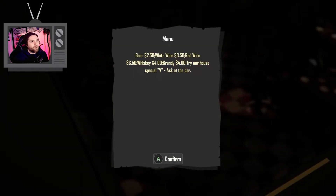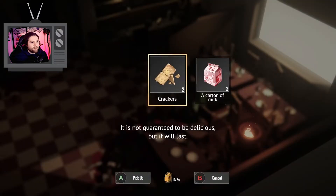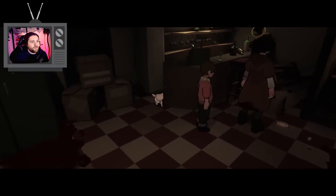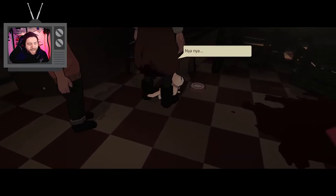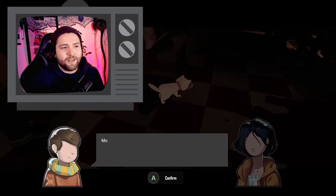Beer $2.50, wine $3.50, red wine $3.50, whiskey $4.00, brandy $4.00 — try our house special, ask at the bar. Okay, that's the drink menu. We have dried meat, crackers, and some cartons of milk. We can go ahead and feed the cat some milk. Let's go ahead and confirm it. And it's a kitty cat! Look at how cute it is!